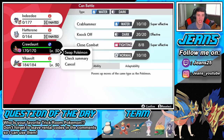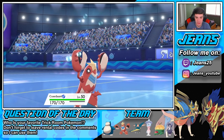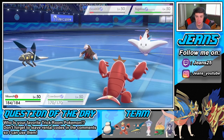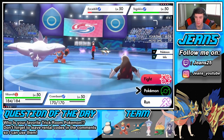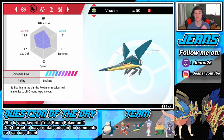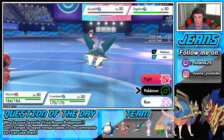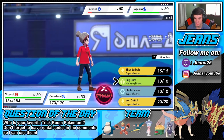I'm going to get Crawdaunt up and rolling — Thunderbolt on the Togekiss and get rolling from there. I have to figure out the speed situation: if he goes Follow Me and Crawdaunt goes first, we're going to have a problem. Let me check the speeds — we've got 54 and 63, so Crawdaunt is going to go first. If he goes Follow Me it's going to be tough. I could Bug Buzz instead, but I think Bug Buzz would do more to take out Excadrill.